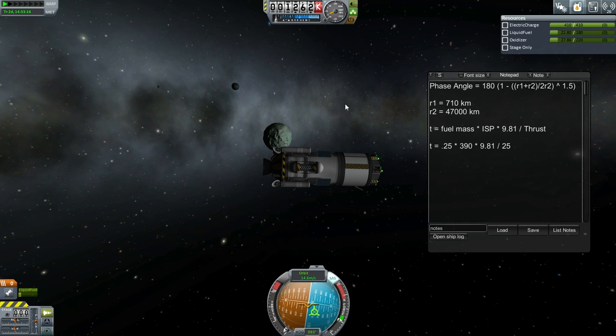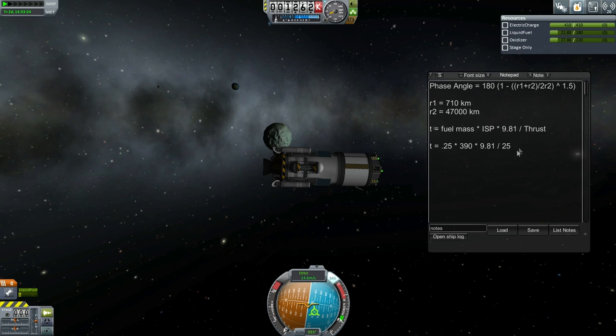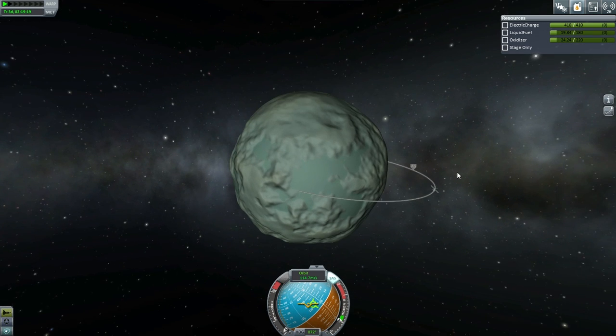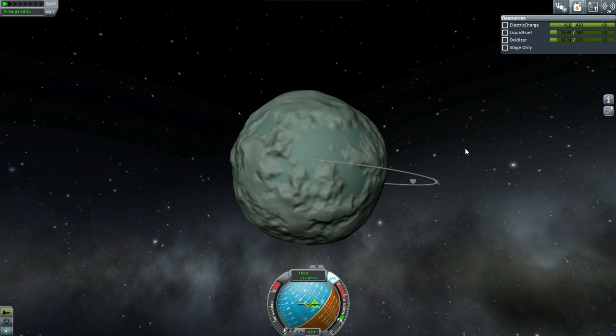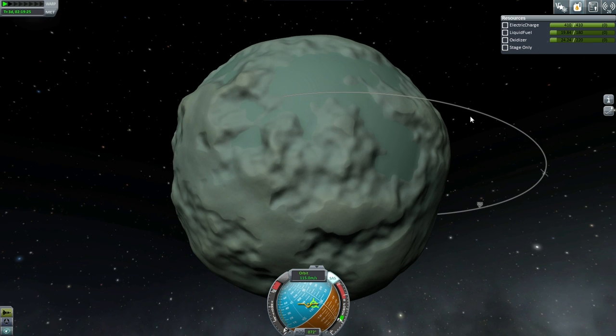So in theory, if you are 19 seconds away from touchdown you could start your burn. And of course we know we have more than enough fuel, so 19 seconds is more than enough time to slow down enough to touch down. I'm just going to go for it without trying to calculate the optimal descent height.